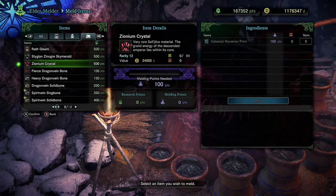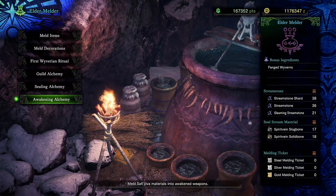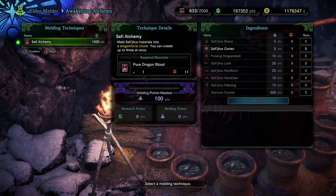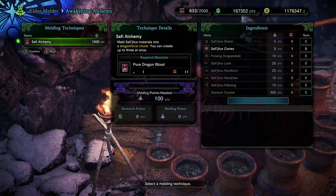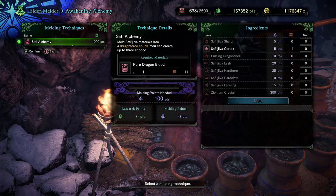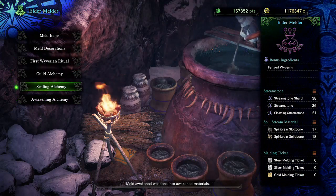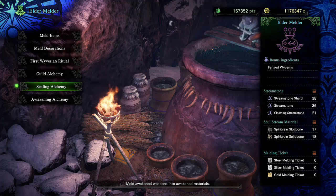Then you can come back down here to the Awakening Alchemy, and you'll notice down in the corner — Zionium crystal: 300 points. So if you've got 10 Zionium crystals, each one can net you three Safi weapons. With 10 crystals, that gives you 30 Safi weapons, and then you can sort through those 30 and decide which ones you want to keep.